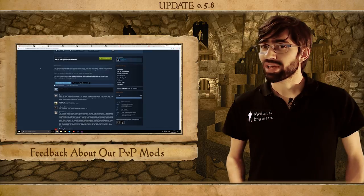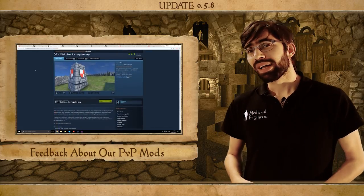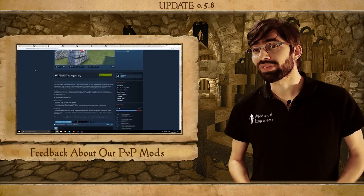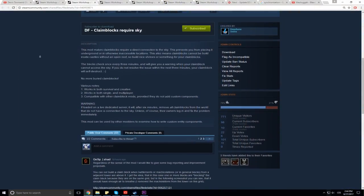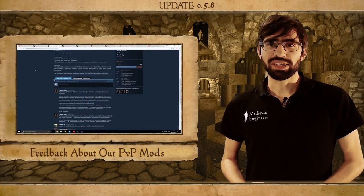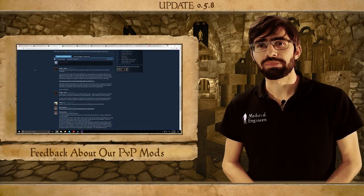The claim logs require sky mod received a mixed set of feedback. Some people really loved the idea — mostly those playing on servers where they had a gentlemen's agreement on whether or not you would be allowed to attack castles. Whereas people playing on more free-for-all open-world PvP servers mostly didn't like the idea of not being able to entomb their claim blocks in their castles.